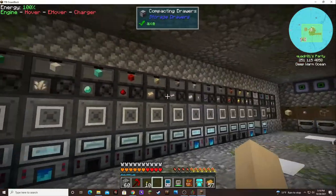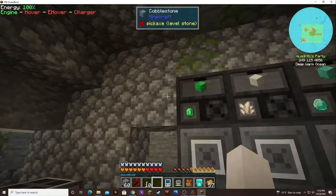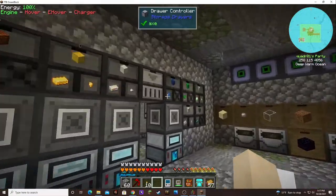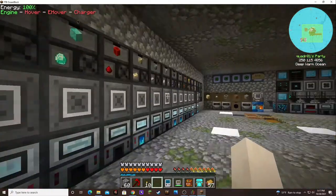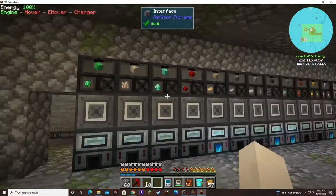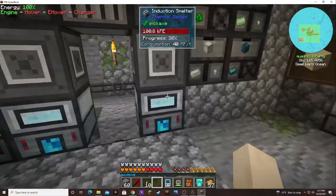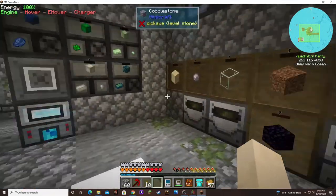I was correct — the limit for the drawer controller is 12, because on this 13th block it would not work. I was trying to put lapis down there and it would not see the lapis in that block. I even tried adding a slave and that didn't help. So I put it over here and moved the nether stuff over there on that wall.